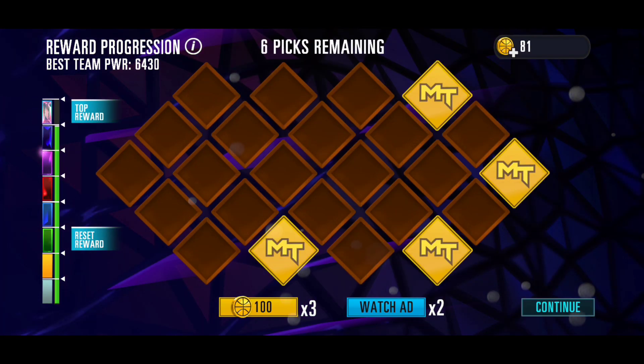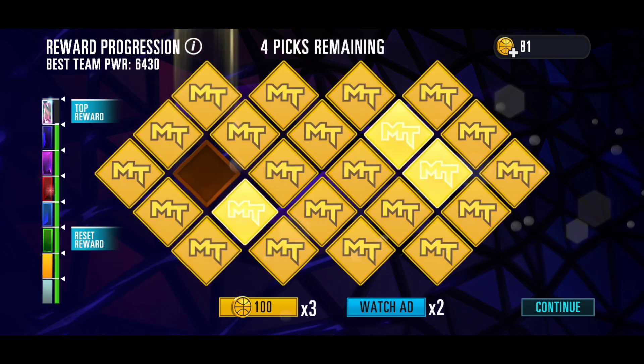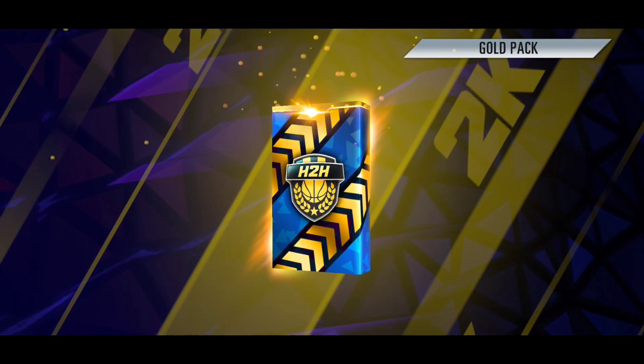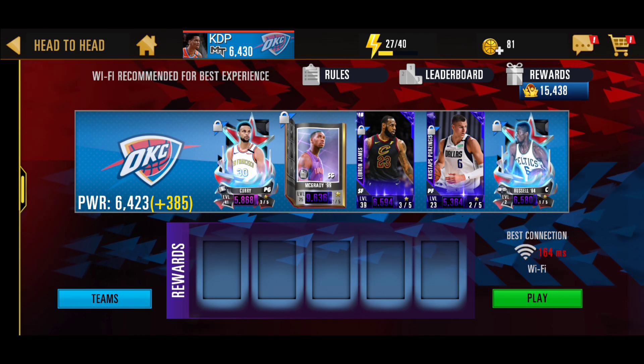We got our next go pack - getting more collectibles, which is not the greatest sight. We might pull out a diamond card from the draft board, who knows. We got Cristiano Felicio and Kevin Porter Jr., and no diamond cards. From our last go pack - our last chance at this point - we're getting collectibles. Those were pretty bad, I'm not gonna lie.